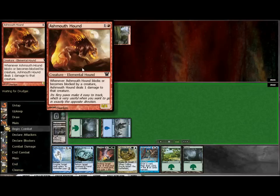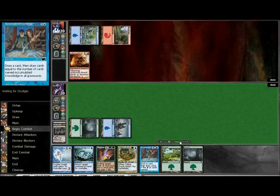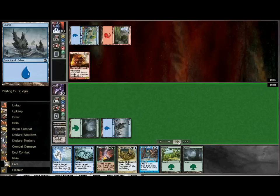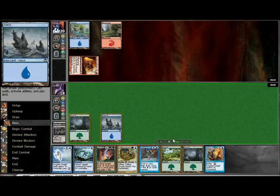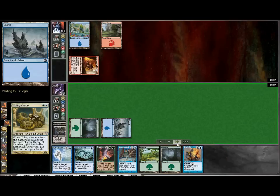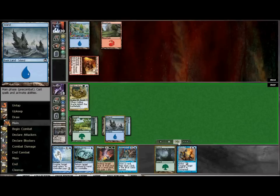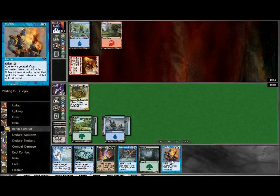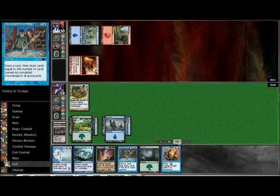My opponent plays a hound on turn two, and this is not going to be great because it's going to trigger and kill the Oracle — you can't really trade with it. You think it's a one toughness, you can trade, but with the ability on that hound, you really can't use a one toughness creature to block it. But that's okay — we're still going to try to ramp up. We have a Vapor Snag if we need to get that off the field later. We're going to put the Oracle in play. You want to do that before you play a land just to see what you get. We do draw into another land, which is great, so we can put the forest down. We pass the turn with mana available for Accumulated Knowledge, Rune Snag, and Prohibit. Vapor Snag is still on the table — that's really the ideal situation right there.